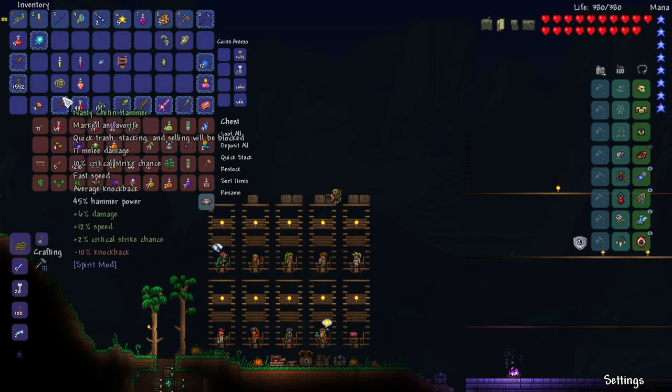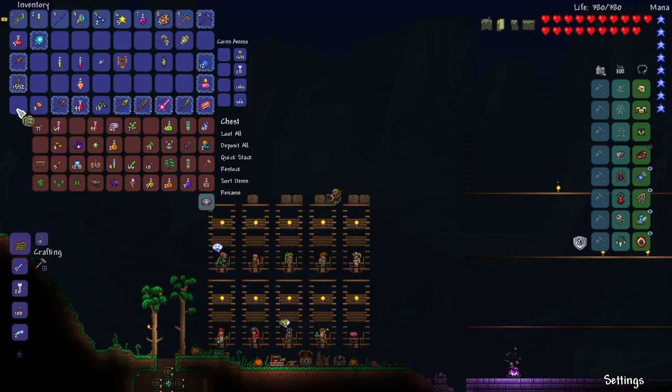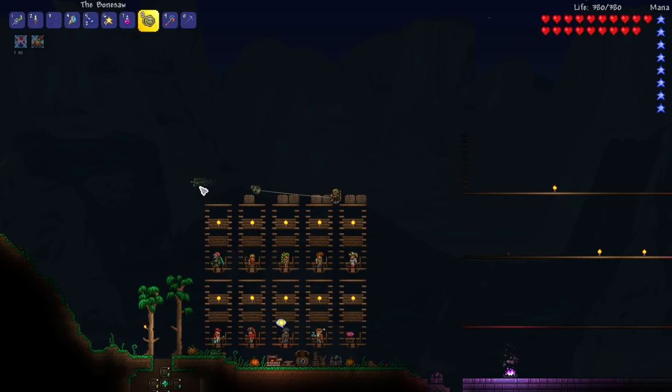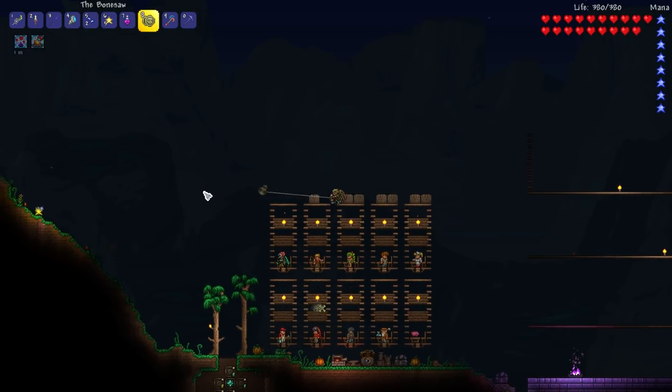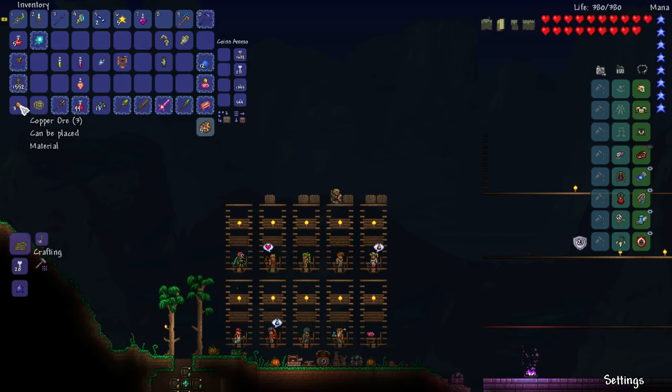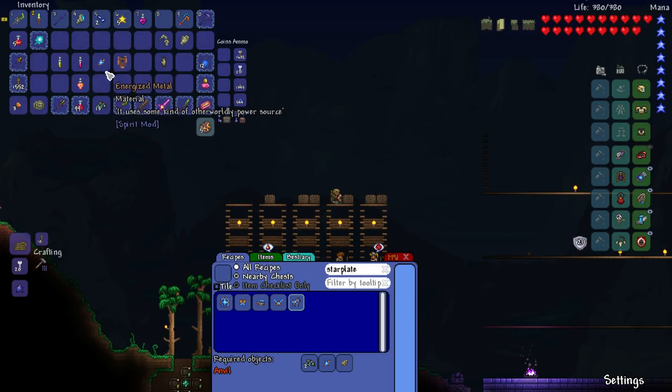We got a yo-yo, and it's got scrolls - oh my god, it's got Skeletron's face on it! That's really cool, and it shoots projectiles too. That's a really cool weapon.